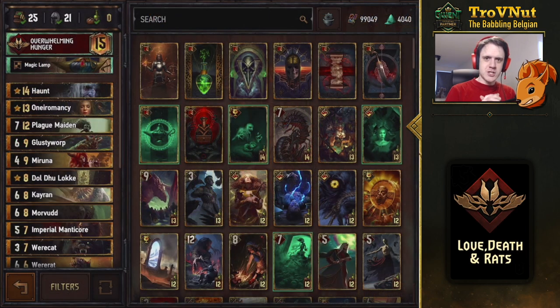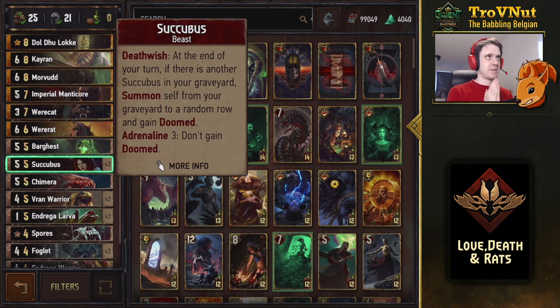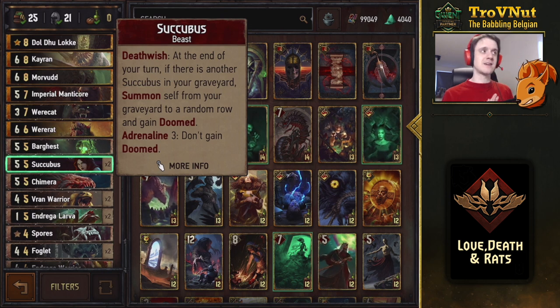In the latest patch the succubi actually got a very nice boost. They went up from four power to five and they still have the same effect. When they die they come back from the graveyard if you have a copy of the succubus there — when one of your other succubi dies you get them back, and if you're at adrenaline three they will not be doomed, otherwise they will. Every time you consume a succubus and get one back, you technically get five points now instead of four.